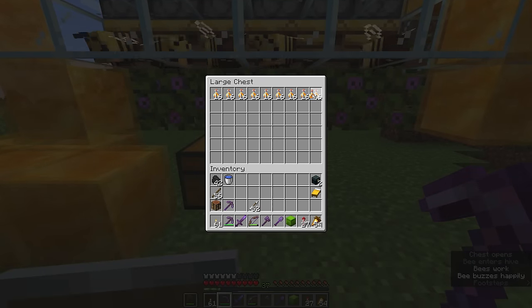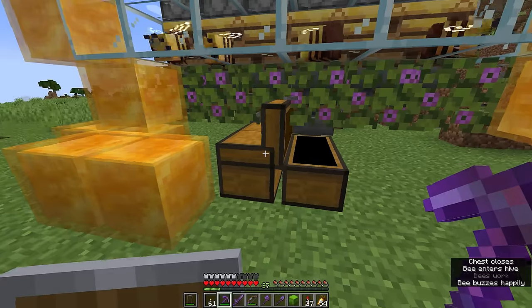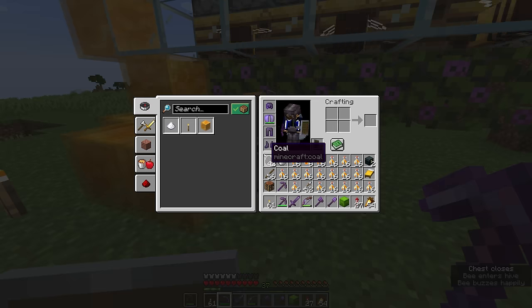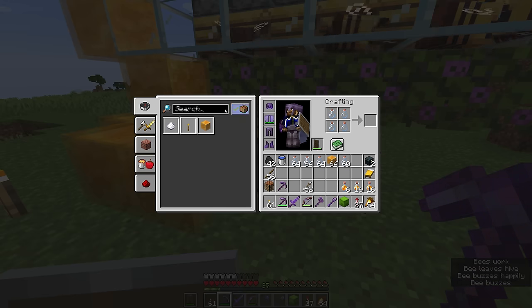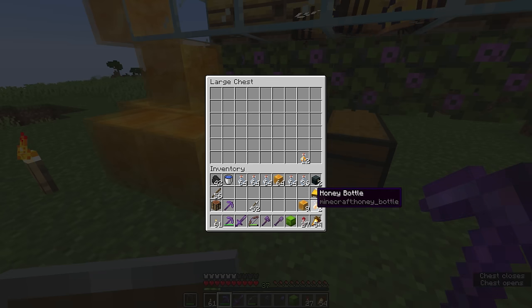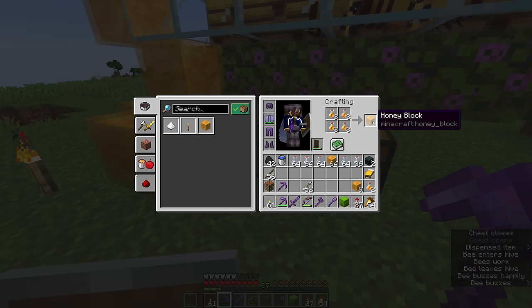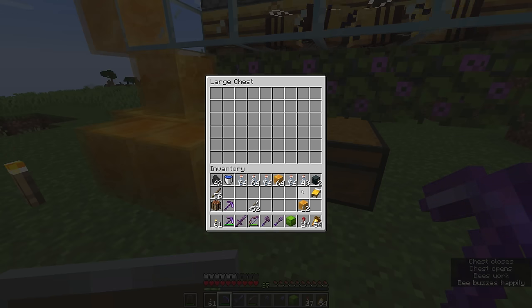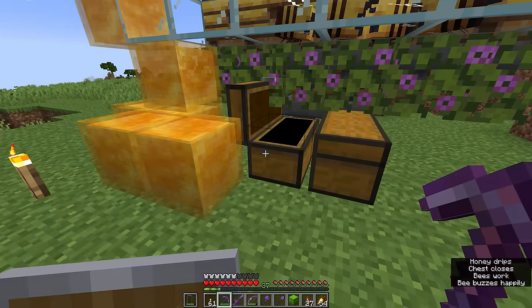We've got plenty of honey bottles in here. I'm going to turn a bunch of these into honey blocks and make sure those go back in the dispensers to collect more honey bottles for us. As long as we have at least a stack of honey blocks, I think we'll be okay for today's episode. We can probably make the last few of those into blocks as well. This is still going to be collecting honey in the background, but we've got a few glass bottles to return.